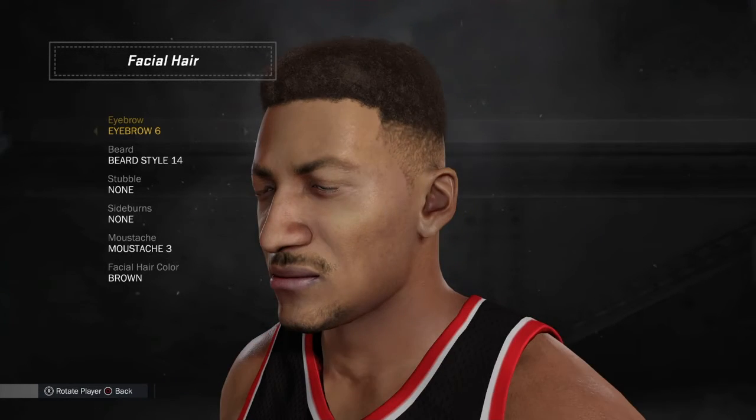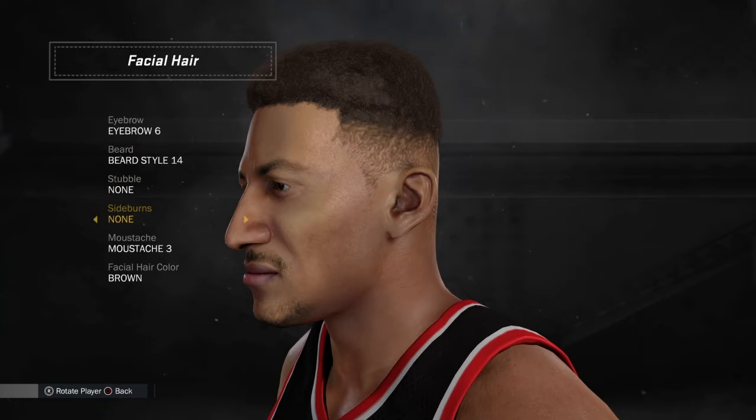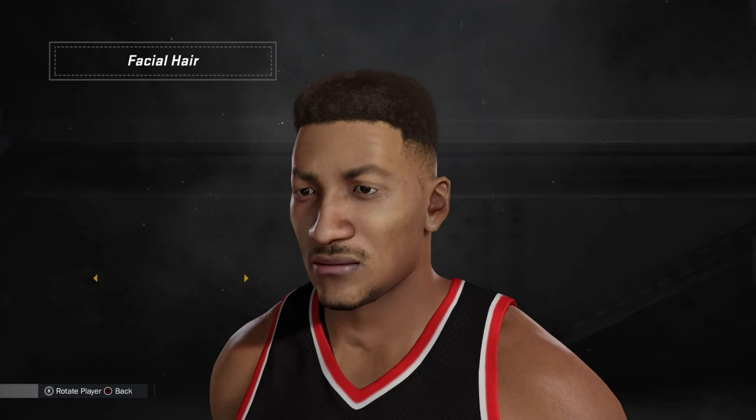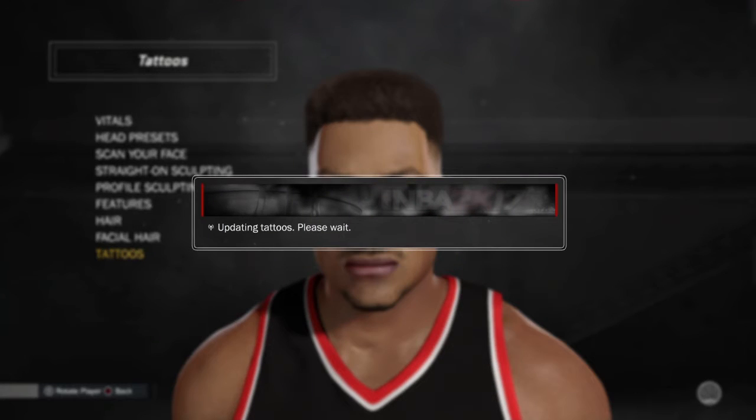For facial hair: eyebrows are 6. Beard style 14 — in 2k16 that beard style would be style 17. No stubble, no sideburns. Mustache 3, makes it deeper and darker. Facial hair color is brown, just like his hair. I didn't put tattoos on because in real life Scottie Pippen didn't actually have tattoos.